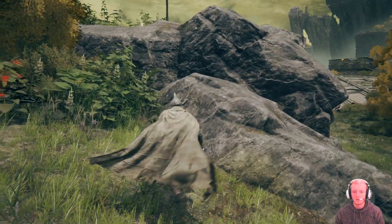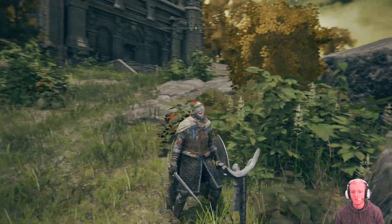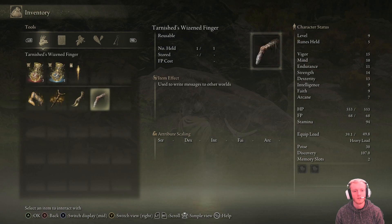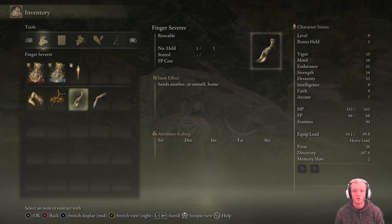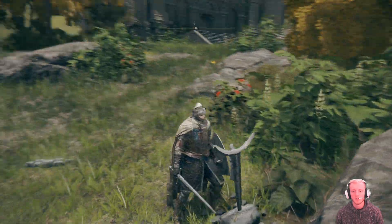To initiate co-op, you gotta find one of these things. Then you pull up your inventory, and these fingers here all summon people. This one sends you home. You'd use it here at one of these things.